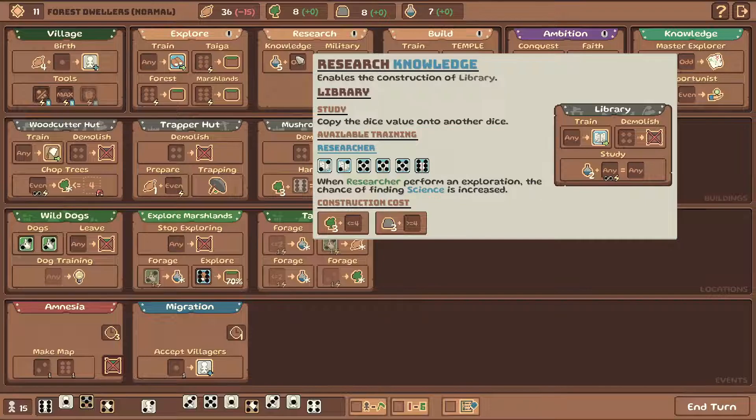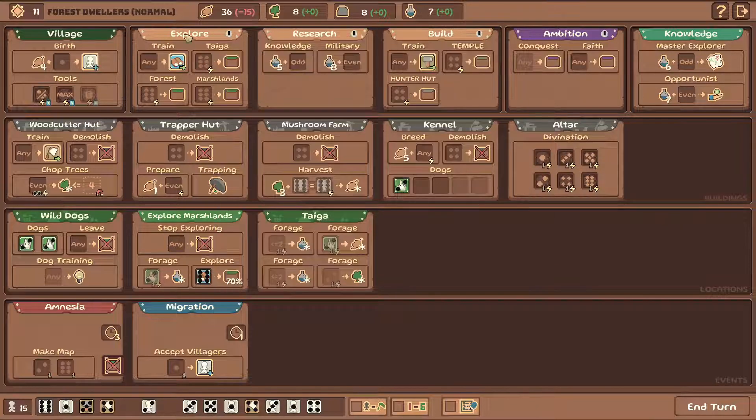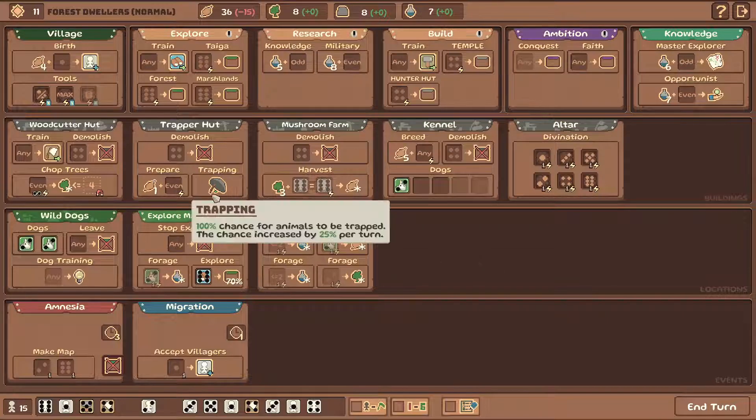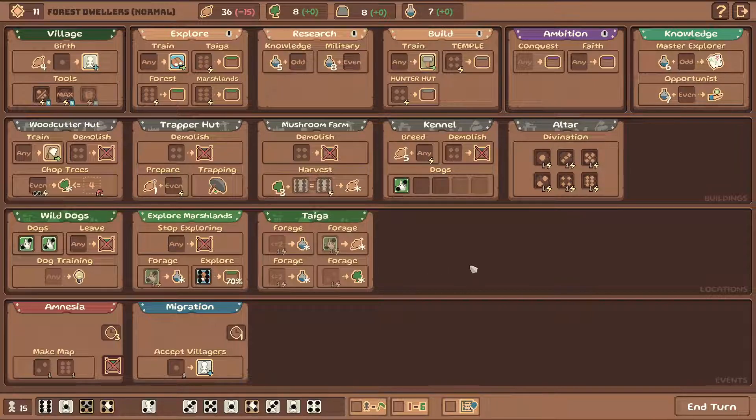Knowledge - copy the dice value into another dice. Maybe it would be good to see how that works. I'll check it out before we finish. I'm going to research knowledge and construct the library - I want to try it out just before we win. When you study, it says copy the dice value onto another dice. So it can be one of two things: you place the die inside and you can copy it many times, but you lose the dice you used to copy from - which would be very hard to be useful. Or you place the die in, inscribe the value, get the dice back, and then copy it as many times as you like. I think it's the second scenario, but I want to confirm it.